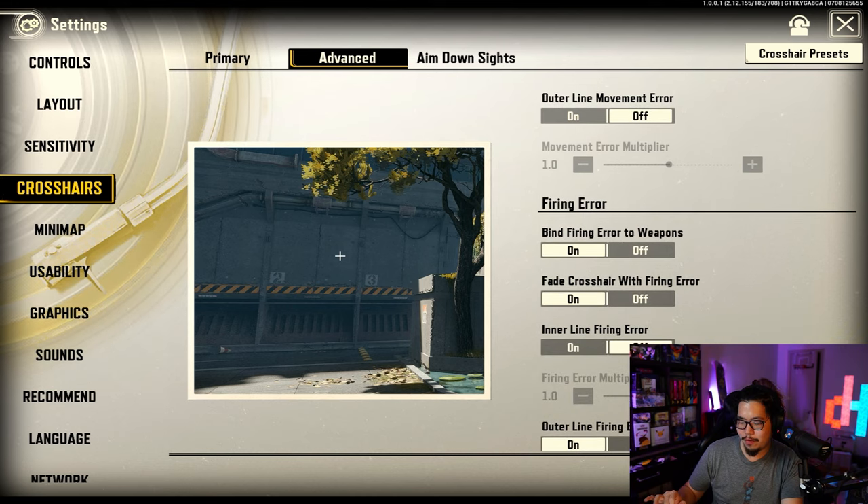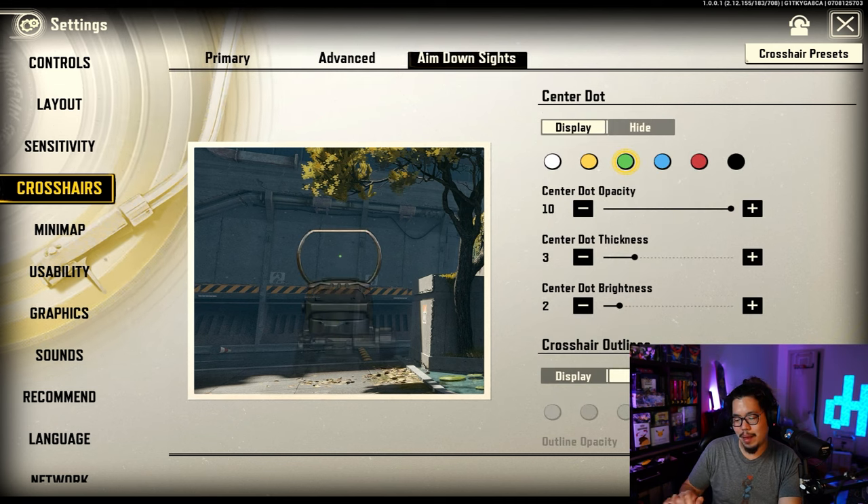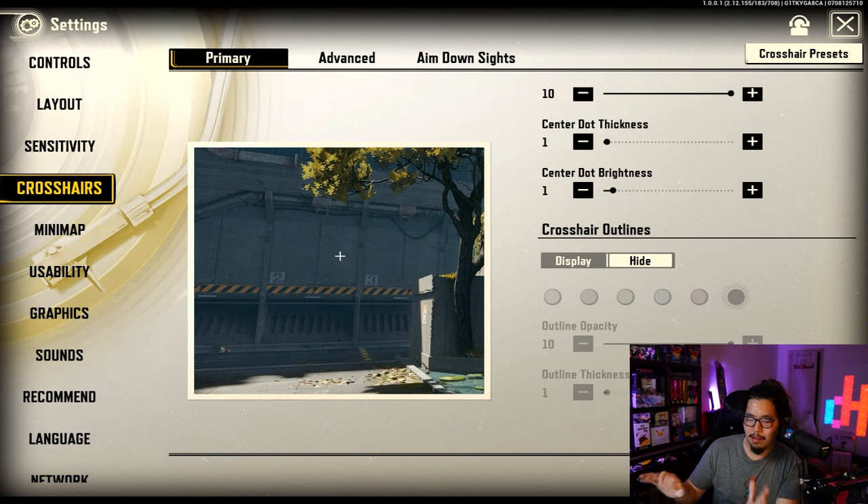There's also the aim down sights crosshair. I usually don't use this because I don't ADS — I just hit fire. So there's nothing crazy here, but the important part is to have your crosshair set up. Once you have it configured, you'll be golden.